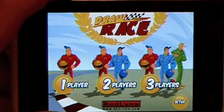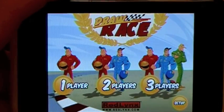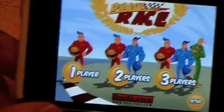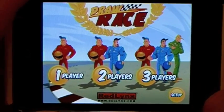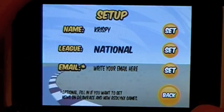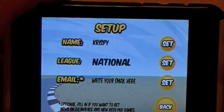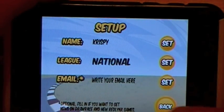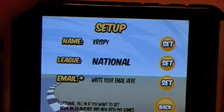When this application first opens up, you're greeted with a menu screen where you choose from one player, two players, or three players. So you can have the same iPod and pass it around with your friends. If you go to Setup, you can put a name in there so it saves your high score. With that name, you can have your league set to different international settings and you can also put in your email if you want.